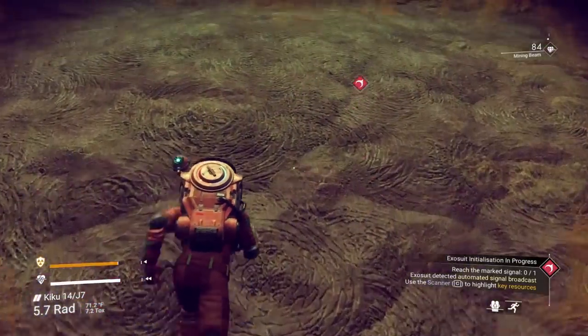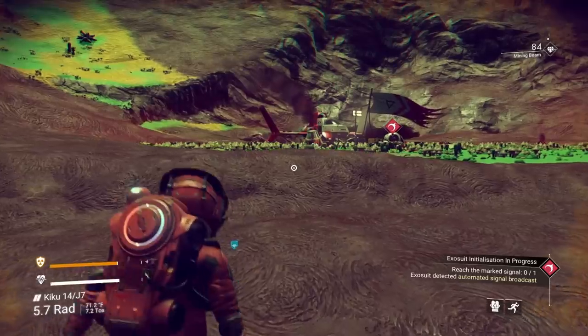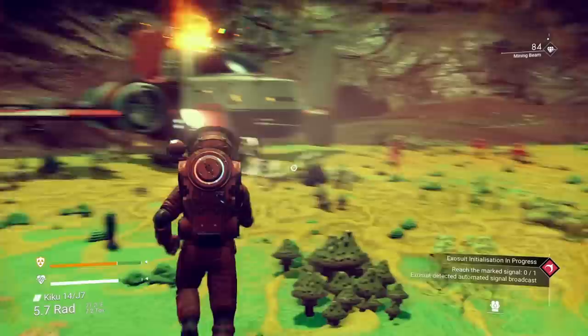If you're wondering how I'm doing that boost where I fly forward - what I'm doing is hitting the melee button and then the boost. So I'm running, and then I hit melee and boost, and I can go super fast forward.